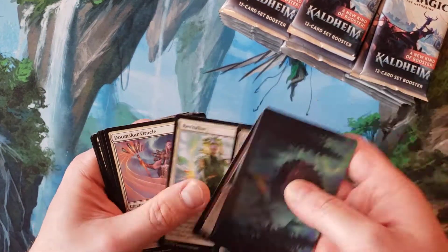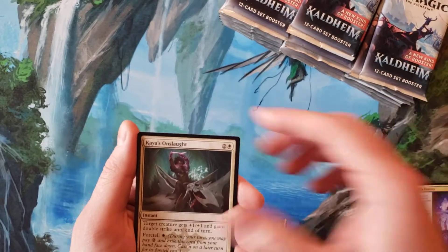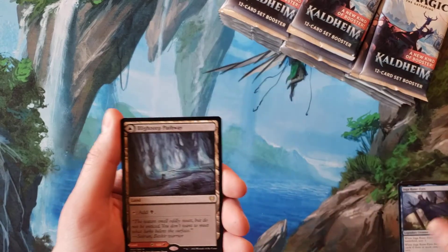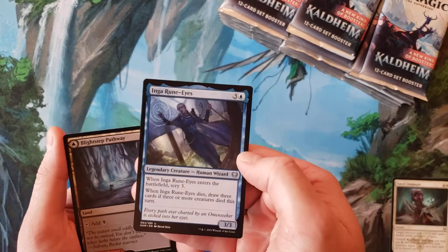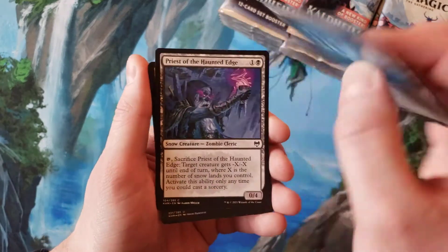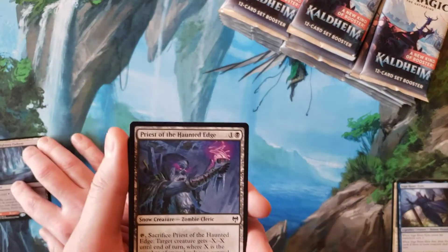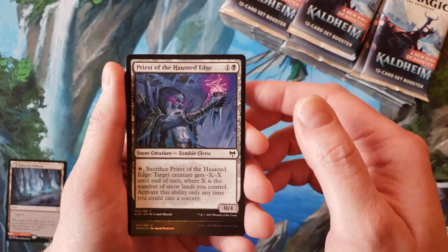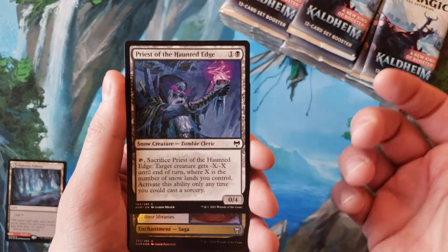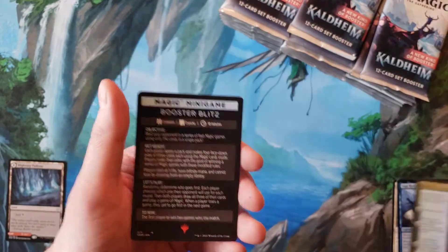Let's get through the commons — a lot of commons in that one. Okay, uncommon, common, common. I think that's the first regular Ingarune Eyes I have seen — that's crazy. And a pathway. Okay, let me put those over here. Then it's like a common snow thing, and foil uncommon.